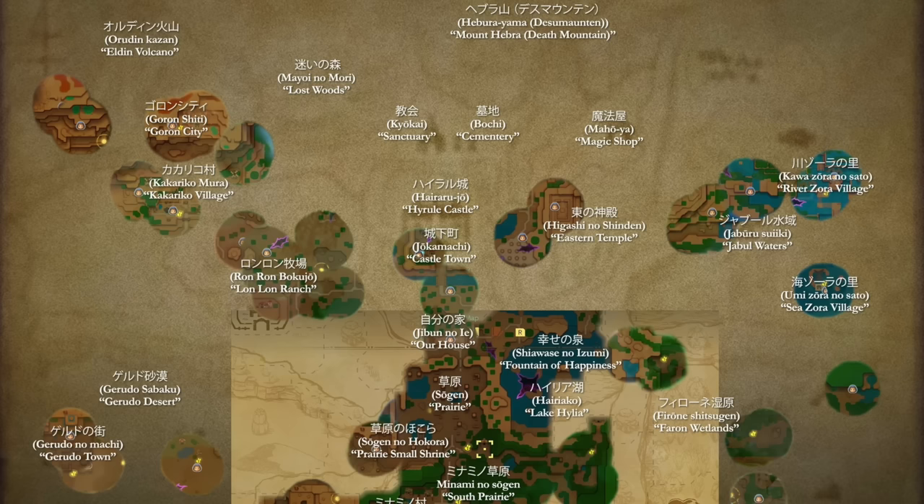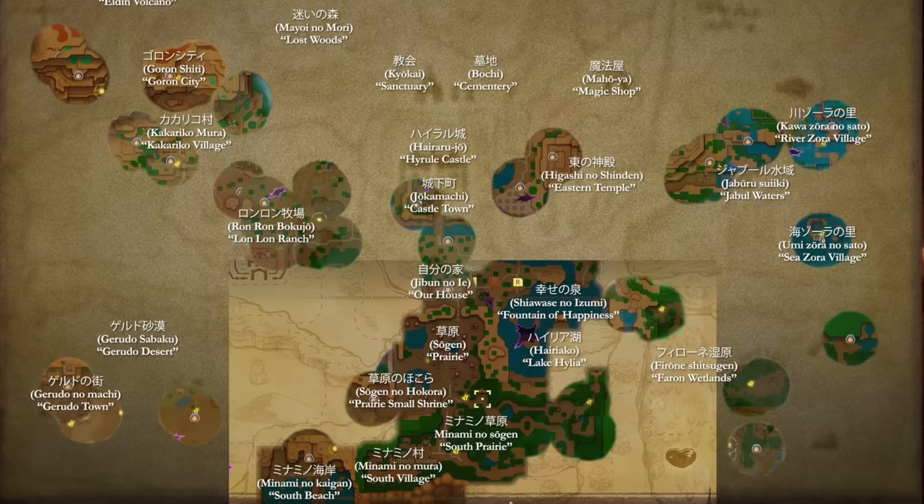You can see a few contradictions, but it's strictly due to localization. As an example, Suthorn Village and Suthorn Beach are just known as Southern Village and Southern Beach in Japanese, though I do prefer Suthorn — it adds a bit more character. Merely denoting a cardinal location as a name isn't that exciting, so I kind of like Suthorn a lot. It also appears the Gerudo Desert is located at the bottom left of the map, with the old A Link to the Past area of the map being the prairie if you look at the bottom center area.